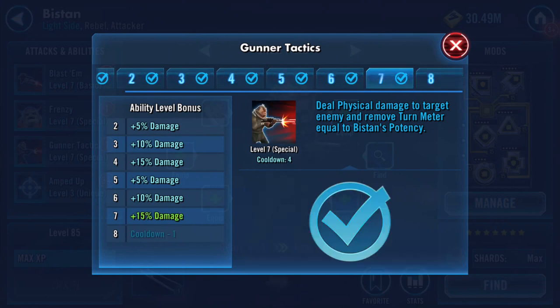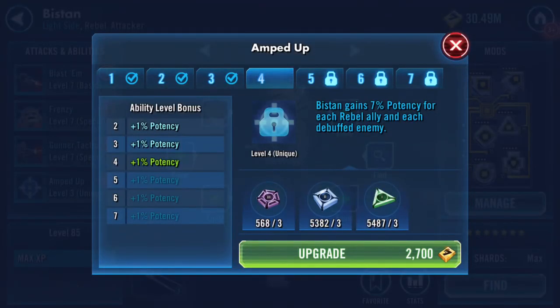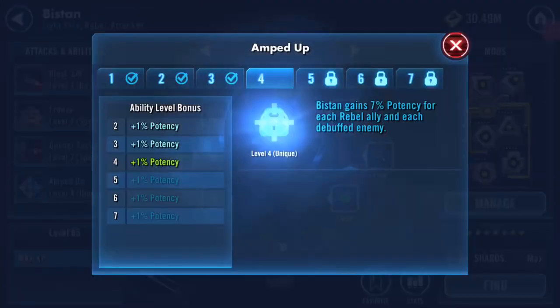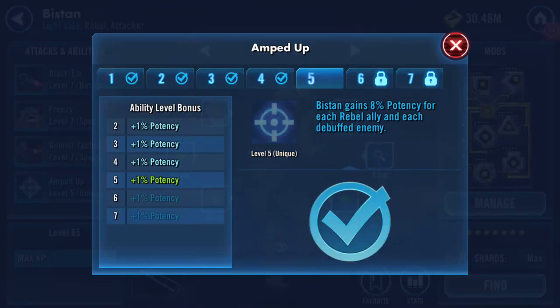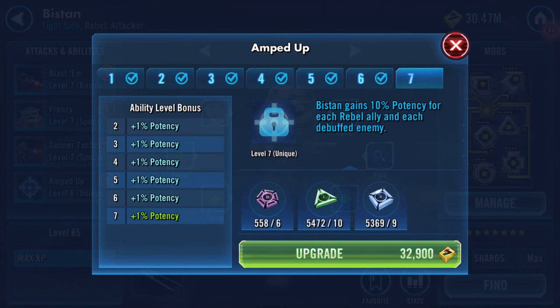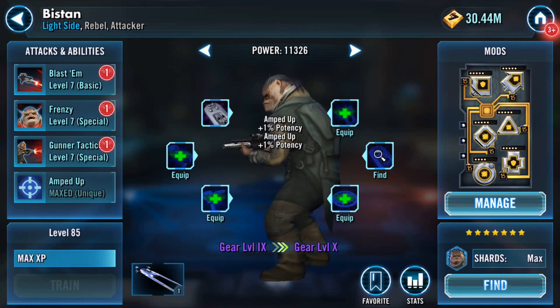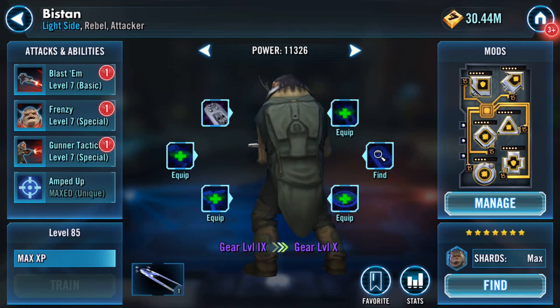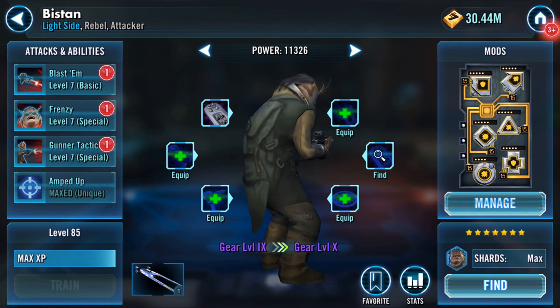He's quite a potent guy as well. See - that omega is worthwhile, isn't it - cooldown reduction by one. This then gains 7% potency for each rebel ally and each debuffed enemy. That one is maxed!